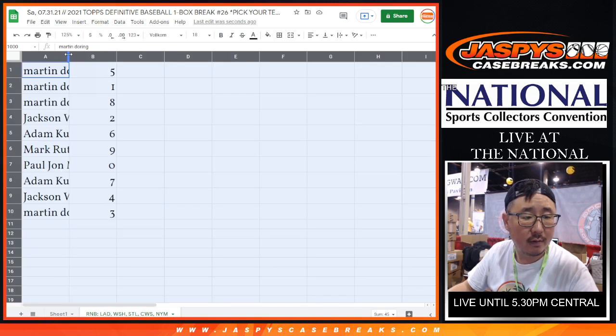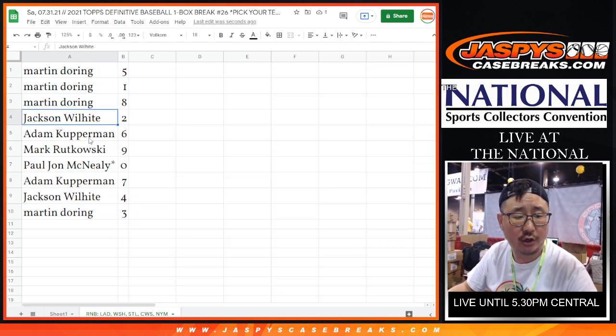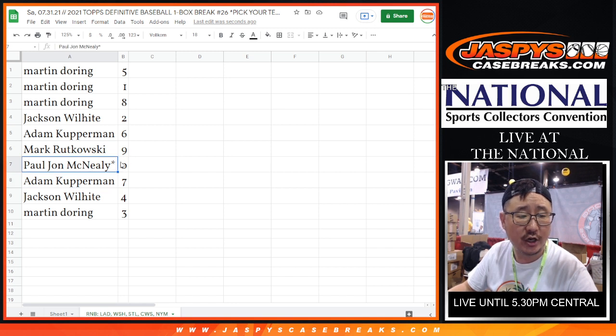All right, there we go. Martin with five, one, eight. Jackson with two. Adam with six. Mark with nine. PJ with zero. So PJ, you'll get any and all redemptions for that group of teams down in that tab, including one of one redemptions. Martin, you'll still get live one of ones, if any.